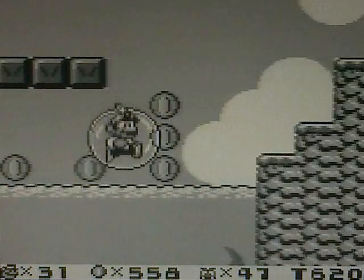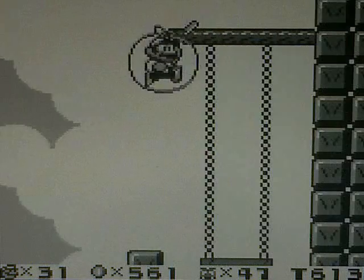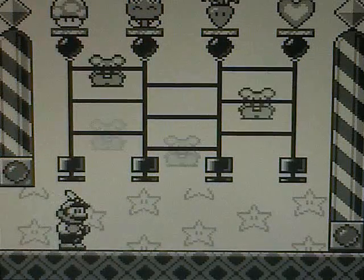You can see just how many coins I'm getting here. But if you want to get to Space Zone, you have to get the exit at the top. There are two exits here — the one on the top and the one on the bottom. You have to get the one on the top, or else you won't get to Space Zone.